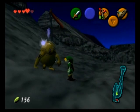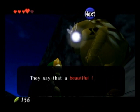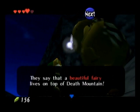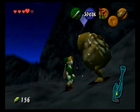When you're not talking to them, they will curl up in a ball. This one's telling us about a beautiful fairy that lives on top of Death Mountain — make note of that.